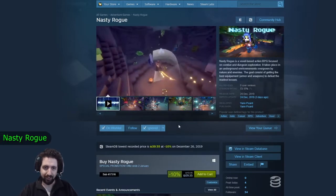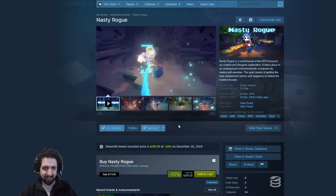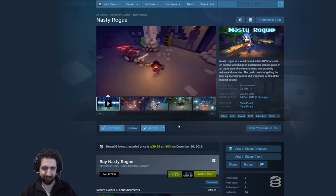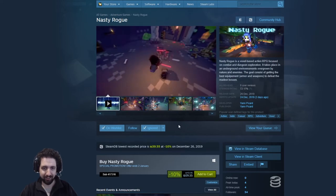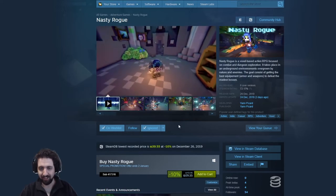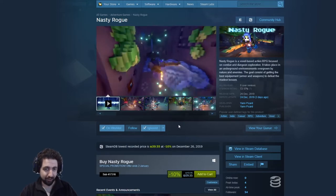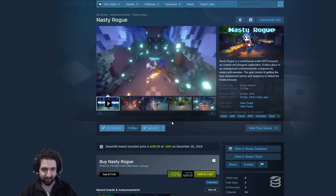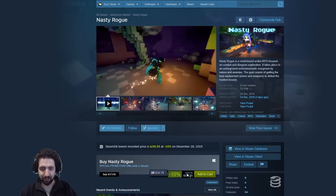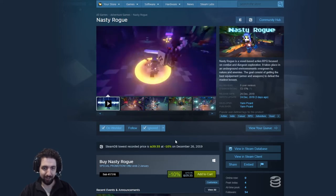This is a bit of an oddity. It's called Nasty Rogue. It actually looks like half Dark Souls, half Warframe, half Minecraft, except I didn't see any building. It's mostly a rogue-like that's trying to be souls-like in a voxel environment, which actually looks pretty good and very interesting. So I put it on my wishlist. It actually looks cool — I might try it in the future if you want a new game that does that.